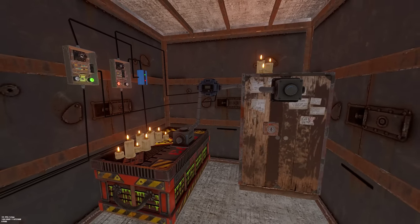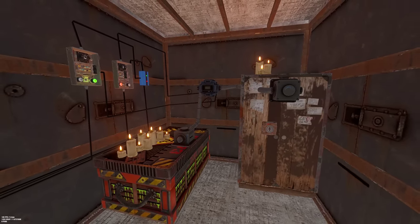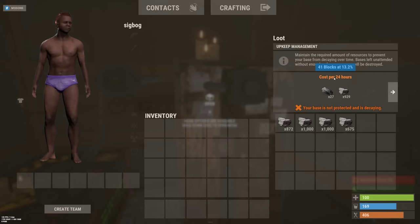You can pay up to 90% less HQM upkeep by taking advantage of decay mechanics. Upkeep is a percentage of your build cost, and if you don't pay this upkeep, your building blocks start to decay.